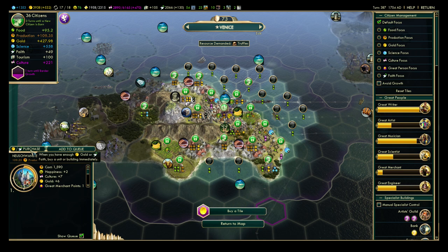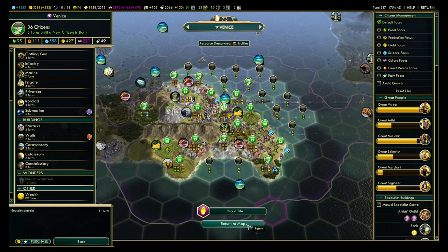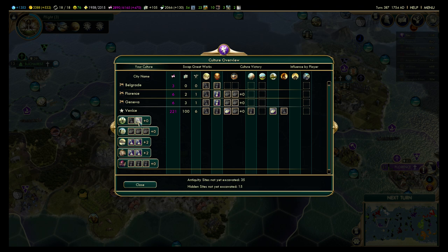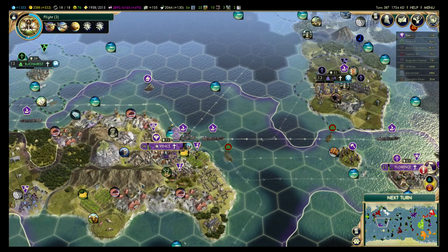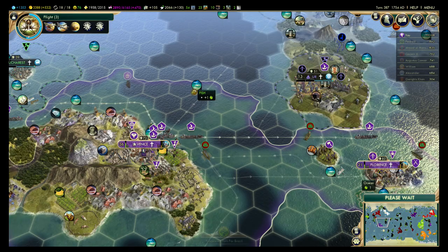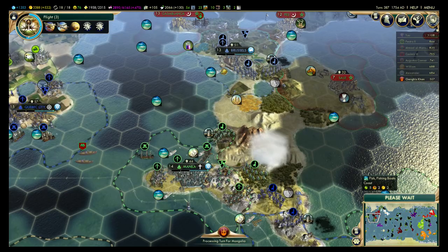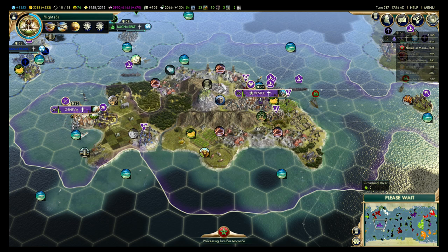Step one: buy cargo ships. Step two: profit. Great rider pretty soon, which I don't think I have any use for — I'm not going to get him for a bonus. Well, that's not true actually because I do have Oxford here — it kind of depends. I'll have to value the culture over that.